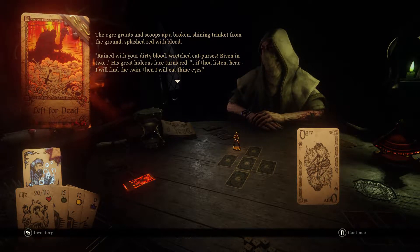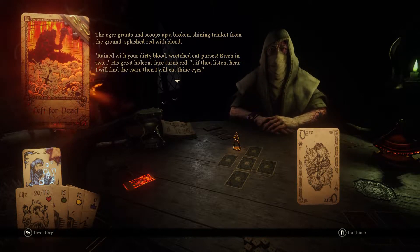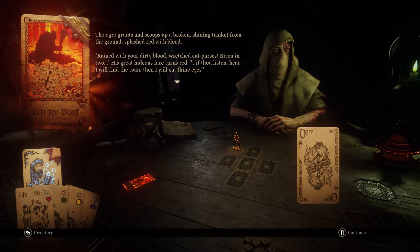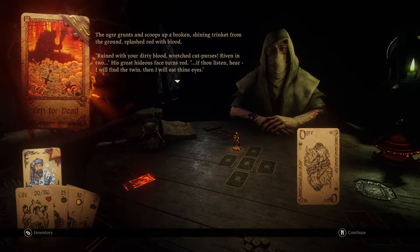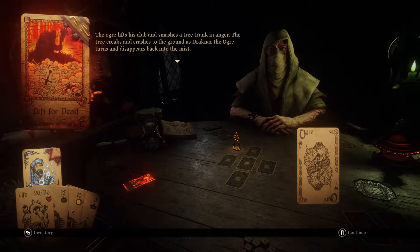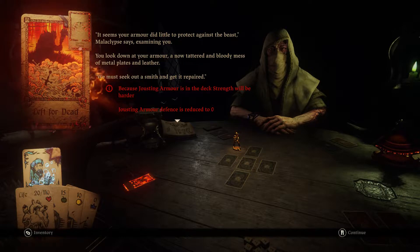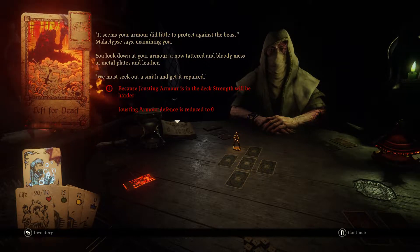As your head clears, a booming voice echoes out from deep in the foggy marsh: 'Oh, where have you crawled, you ghastly mice? Let your insides be gut and bones be crunched.' You peer around the rock, and from the mist steps an ogre — three times as tall as a man with a lumpy, vicious face. His one good eye darts about wildly as he surveys the area. The ogre grunts and scoops up a broken, shining trinket from the ground, splashed red with blood.